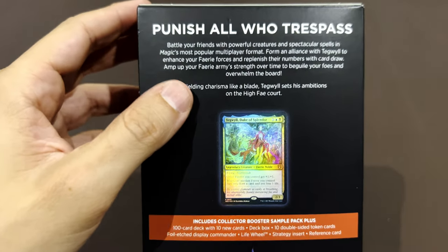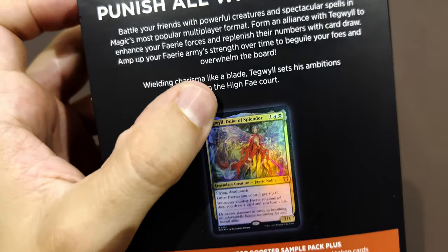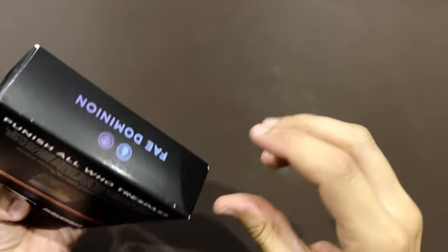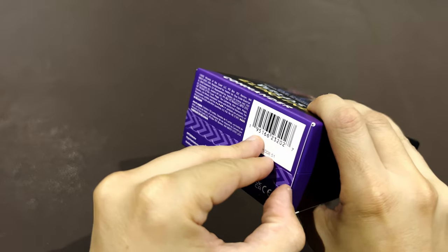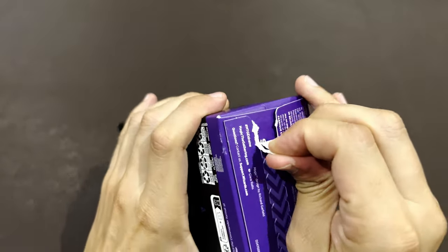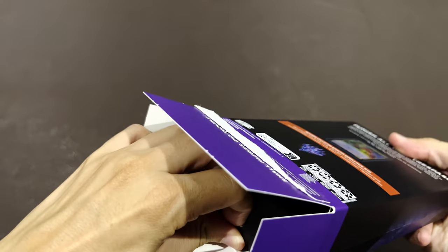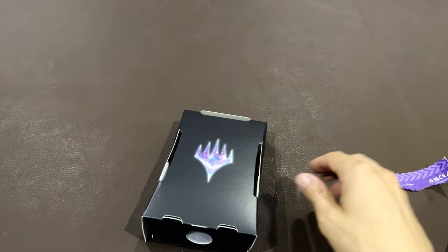Let's see if we have everything we're used to: the cards, the deck box — yes, I love them — the tokens, commander, a life wheel, strategy insert, and reference card. The reference card looks like one of those quick help guides. The strategy insert mentions: 'Punish all who pass. Battle your friends with powerful creatures and spectacular spells in Magic's most popular multiplayer format.' Win with Tegwyll to enhance your fairy forces and replenish their numbers with card draw.